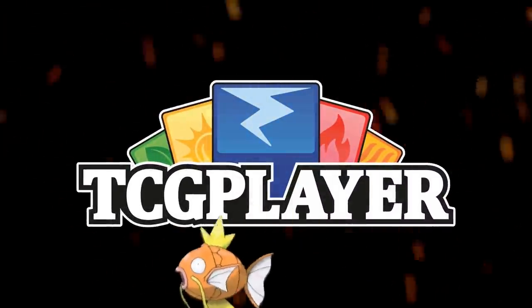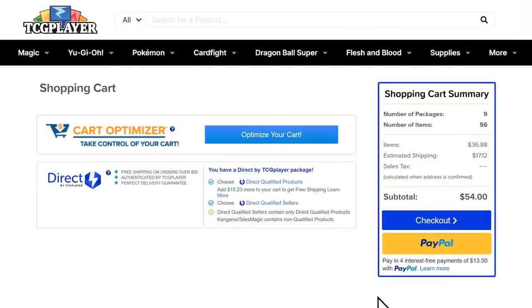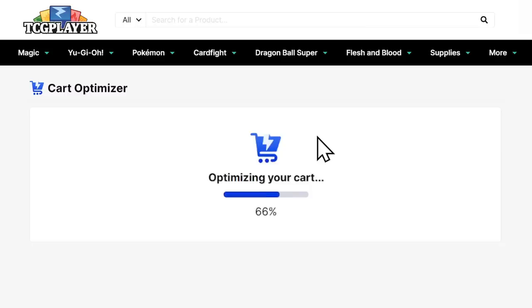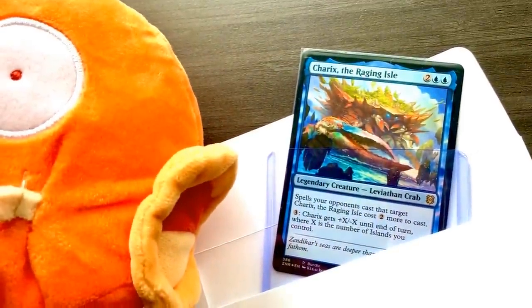Looking for Magic cards or Magic harps? TCGplayer has all the singles you need to upgrade your decks. Import a list with mass entry and let the card optimizer do the rest. Use my affiliate link down below when shopping and you'll be supporting the channel at the same time.